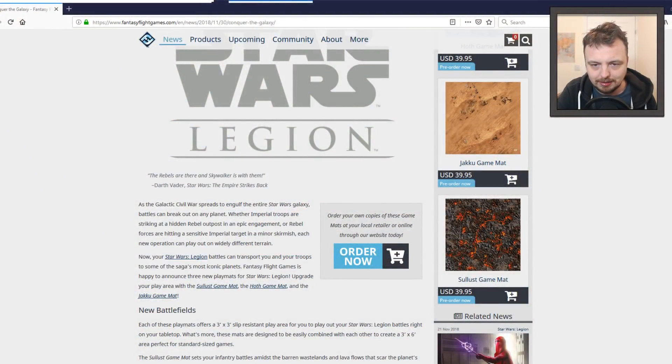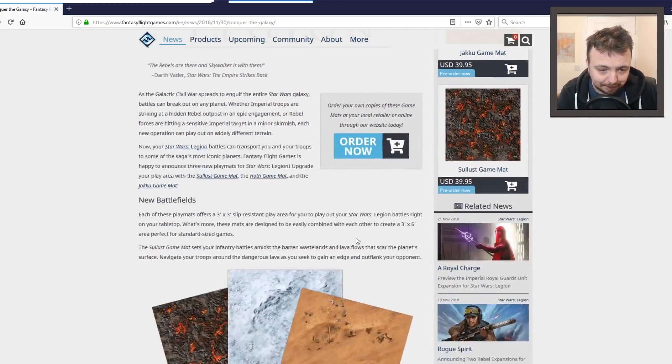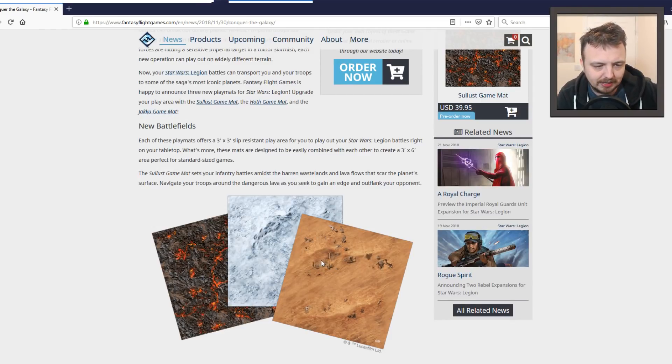It's a Jakku map, a Solust map, and Hoth. I should have known about that. And yeah, the 3x3 mat material — if you combine the two, I'm sure they'll blend seamlessly, as in two Hoths and two Jakus and that kind of stuff.